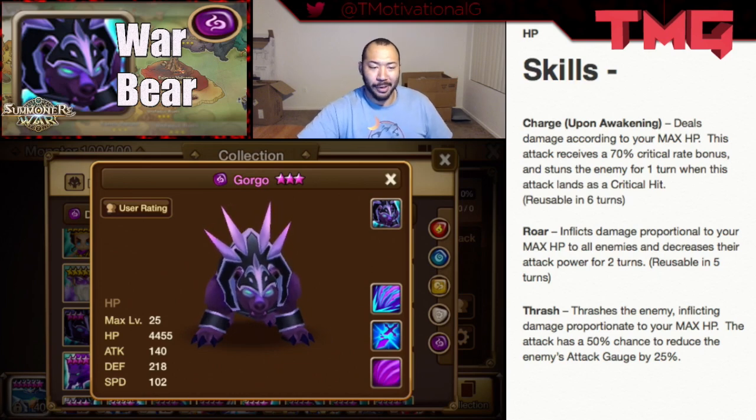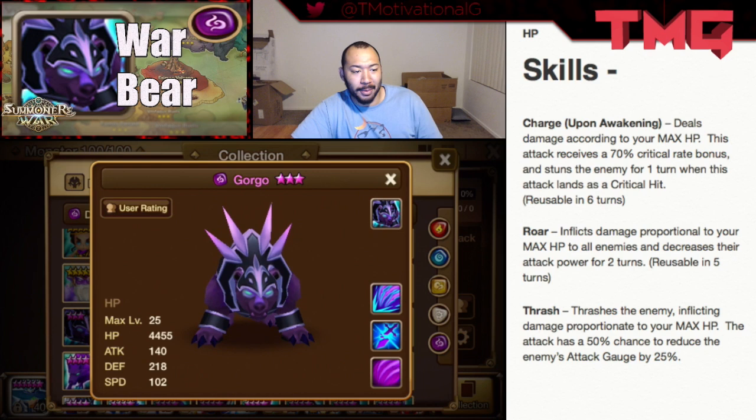What's up guys, it's your Motivational Gamer here. In this series we put each unit on the map. We cover each individual monster, its abilities, and its purpose in combat to help you guys make the most educated decision possible as to whether to improve, include, or remove this current monster from your box. So today we're talking about the Dark War Bear, Gorgo.